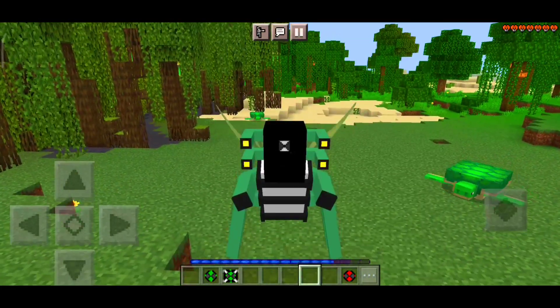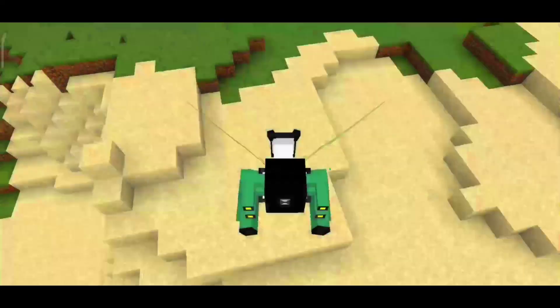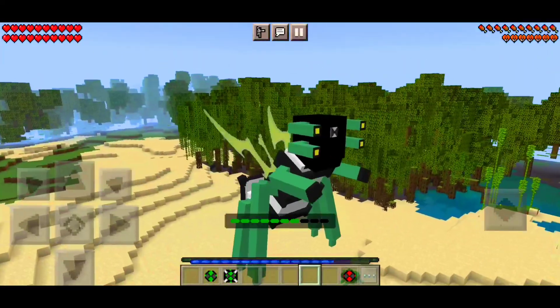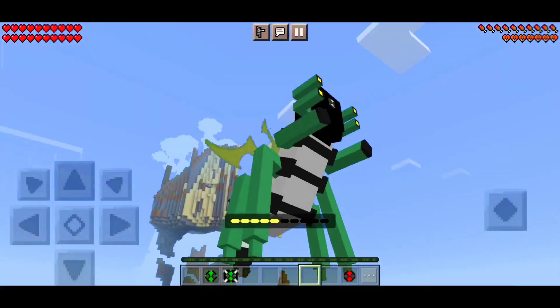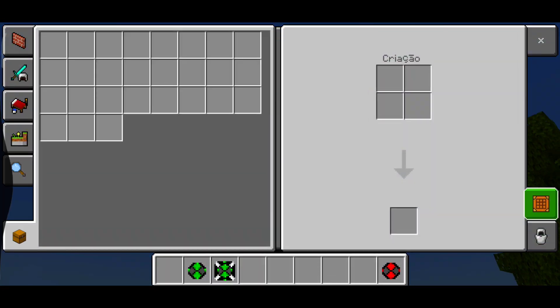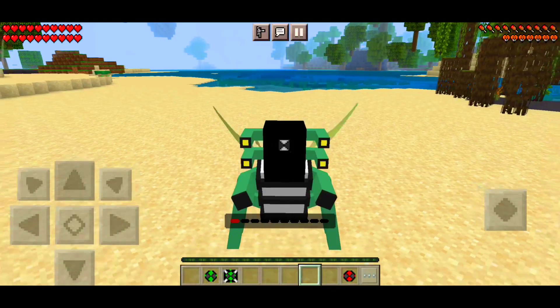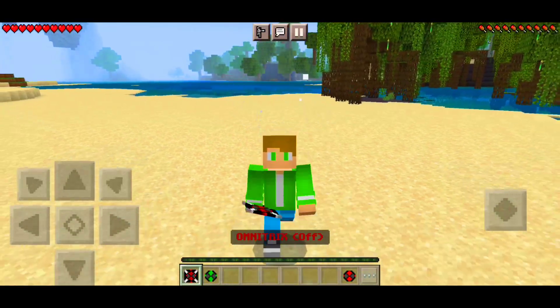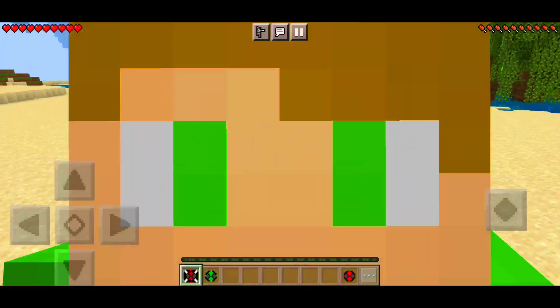I transformed into the Insectoid. I think I can fly with the Insectoid. I'm in creative right now — let me switch to survival. Just hold here and you can fly. It's looking really nice. I'm not sure if it has a power. I think it does. I'll return to normal now. I already returned to normal — the Omnitrix is deactivated.